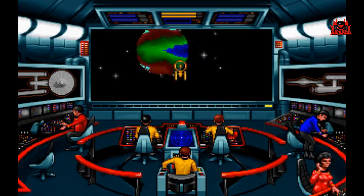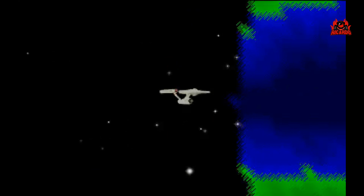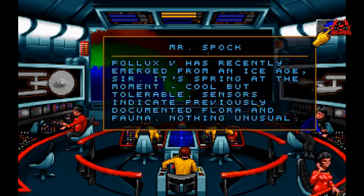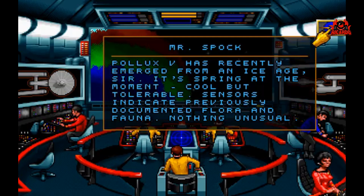We have arrived at Pollux 5. Entering standard orbit. Pollux 5 has recently emerged from an ice age, sir. It's spring at the moment — cool but tolerable. Sensors indicate previously documented flora and fauna. Nothing unusual.